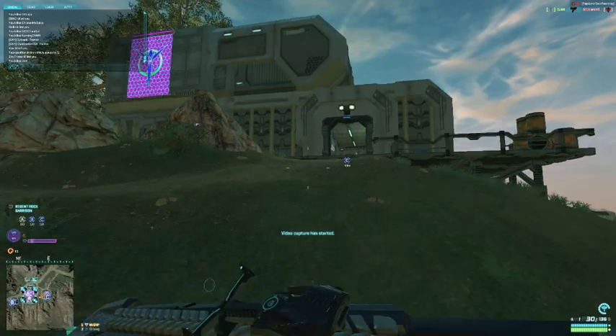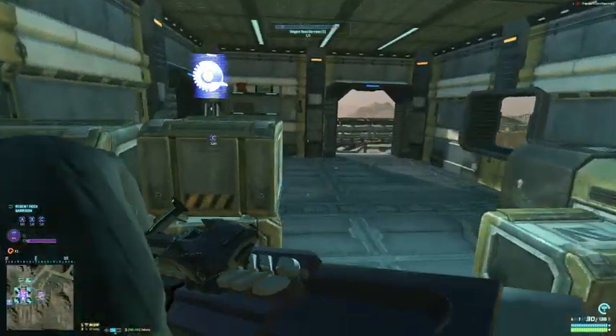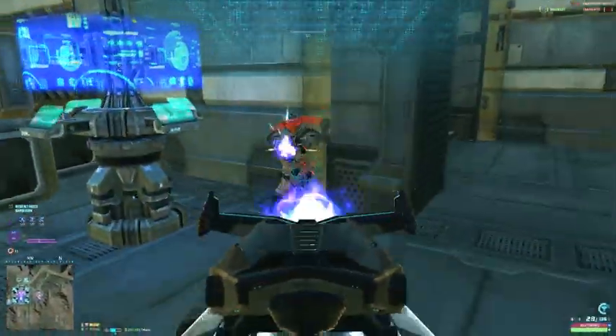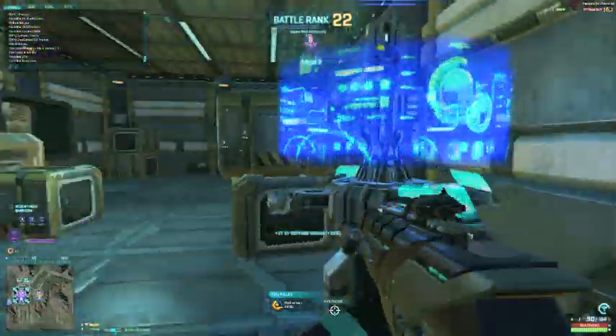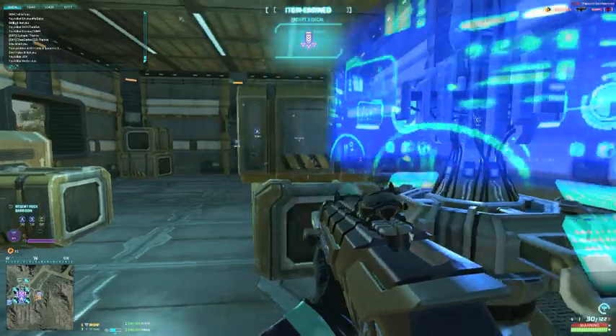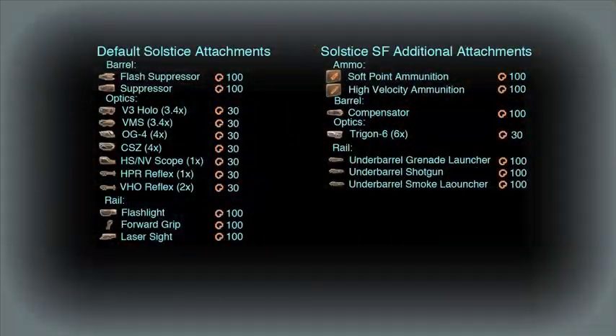Recoil and rate of fire is where the difference between the default and the SF really comes in. The lower overall recoil and faster rate of fire on the default gives it a clear advantage in close quarters. Yet what the SF has going for it is versatility at mid-range. Other than the three firing modes, it has many more attachments available than the default. Although adding a foregrip and compensator might give you an accurate gun, the Pulsar Compact is better suited for accurate medium-to-long-range combat than the SF.